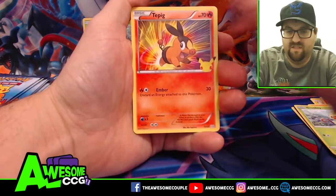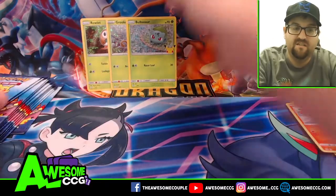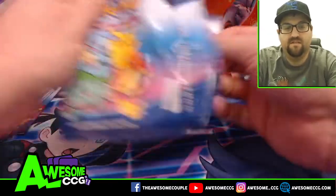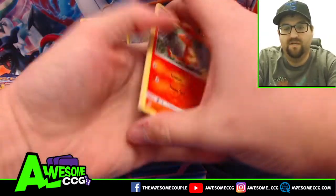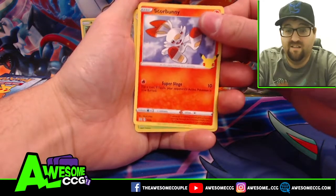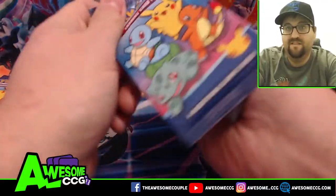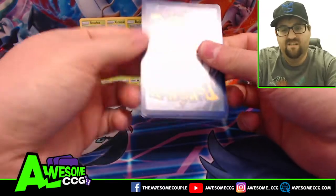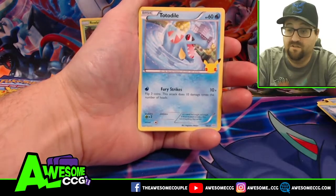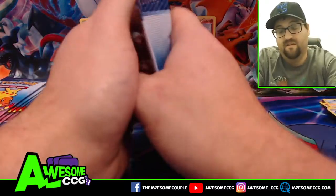Pack number three: Grookey, Sobble, Scorbunny, and Bulbasaur — we're getting all the grass starters. There are eight of each type including all the generations. Pack four: Charmander, Popplio, Scorbunny, and Torchic. Getting all the grass starters at least — all different grass, pretty good. Pack five: Piplup — are we gonna get Scorbunny again? Squirtle, Totodile — all water — and a Fennekin. No duplicates yet, I'm liking this.